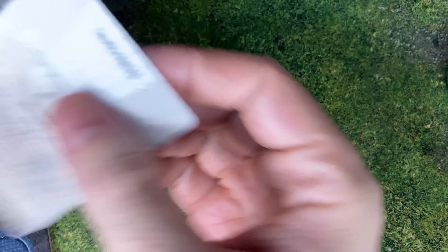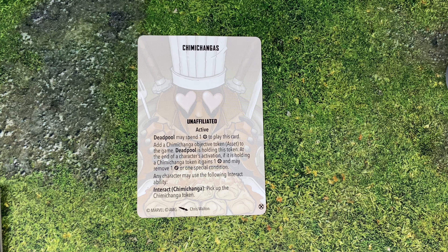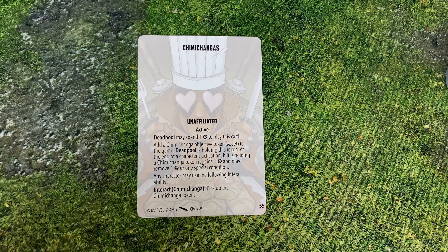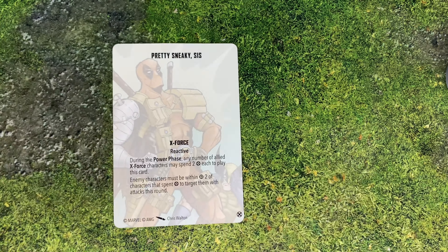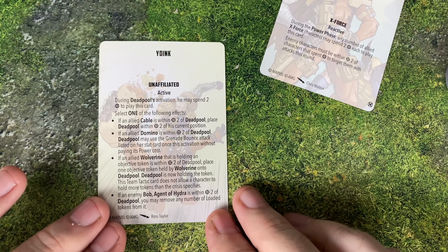We've got some other cards here. We've got Chimichangas — this one is for Deadpool. He can spend a power to play this card and add a Chimichanga objective token to Deadpool. At the end of the character's activation, if it's holding a Chimichanga token, it gains a power and may remove a wound or one special condition. Any character may use the interact ability to pick up a Chimichanga token. That's pretty clever — for only one power, that's actually a really good card. A Pretty Sneaky Sis — during the power phase, any number of allied X-Force characters may spend two to play this card; enemy characters must be within two of the characters that spent the power to target them with attacks this round.